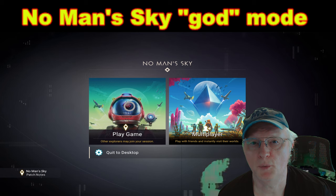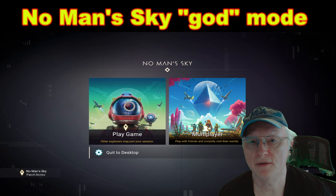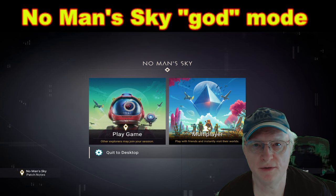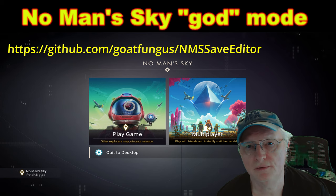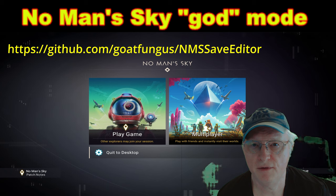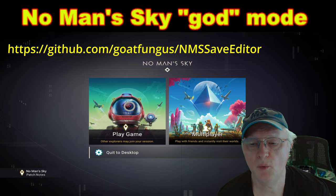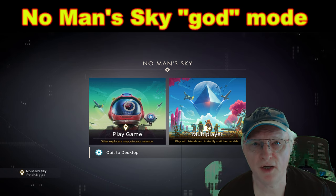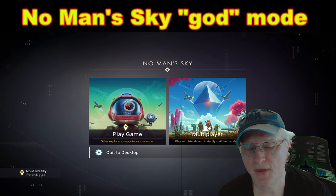This is No Man's Sky God Mode, Part 1. We're going to take a new save file where we found our ship, and we're going to take a look at what the game currently says this player has in the save file. Then we're going to adjust the save file, and I'll show you how we do that. You can take a look at this URL to see where you can get the No Man's Sky save file editor — there will be a link down below. We'll come back into the game after we adjust the save file. And in Part 2, we'll dig in deeper.